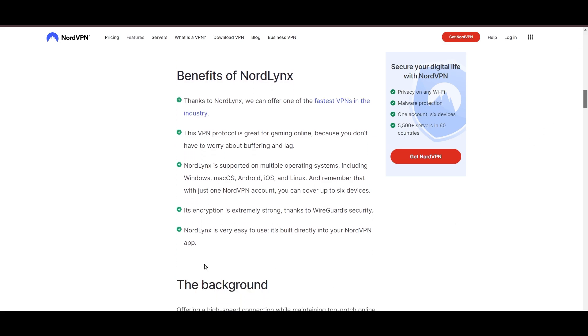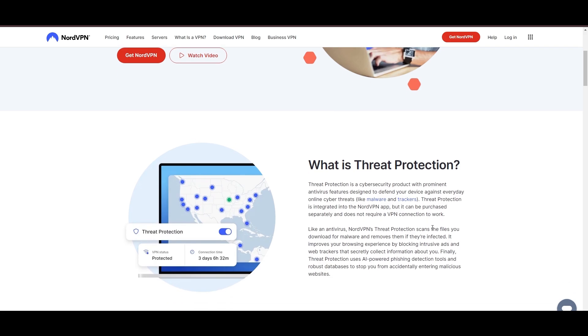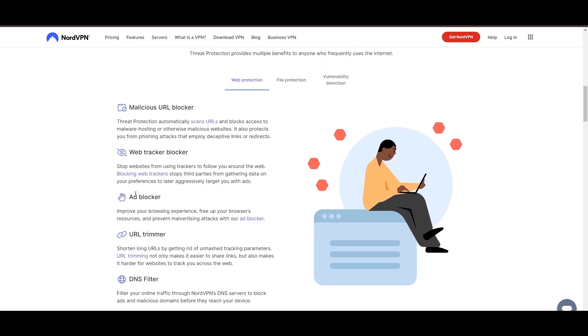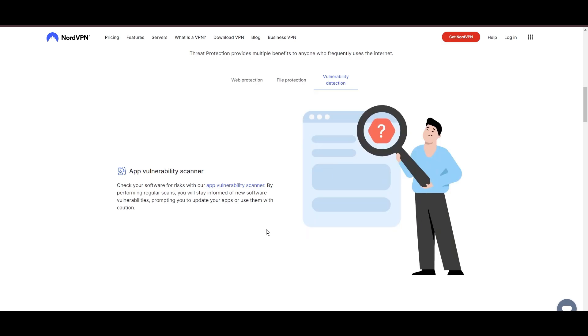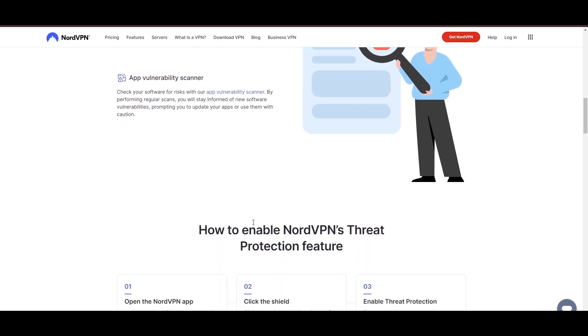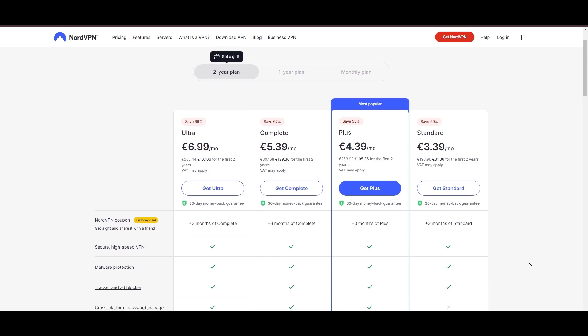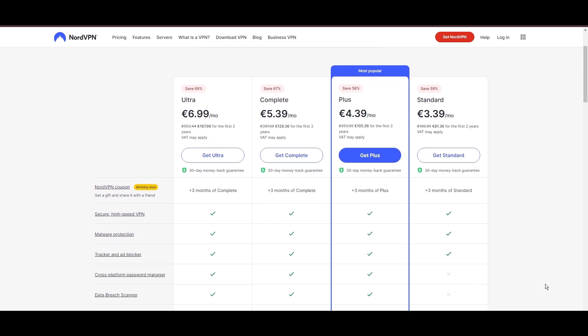NordVPN's commitment to security is evident through its comprehensive suite of features, including military-grade AES-256 encryption, a reliable kill switch that safeguards your data if your VPN connection ever drops while playing Valheim, split-tunneling capabilities, and obfuscation tools. Despite offering a premium service, NordVPN remains accessible with plans starting at $3.39 per month.